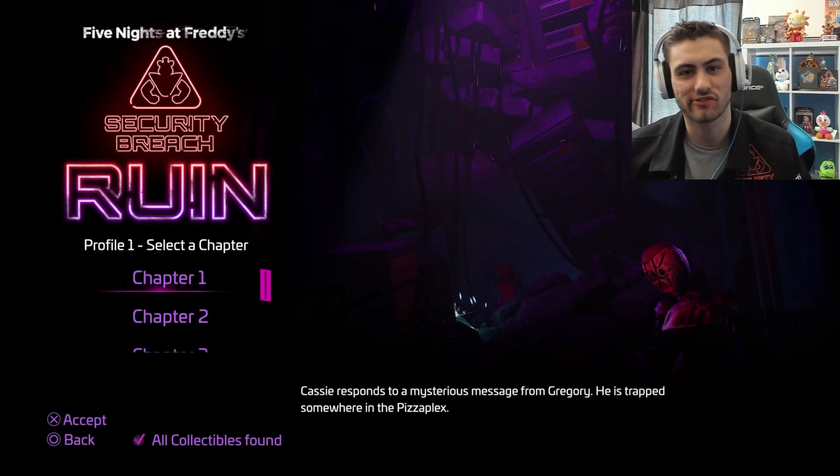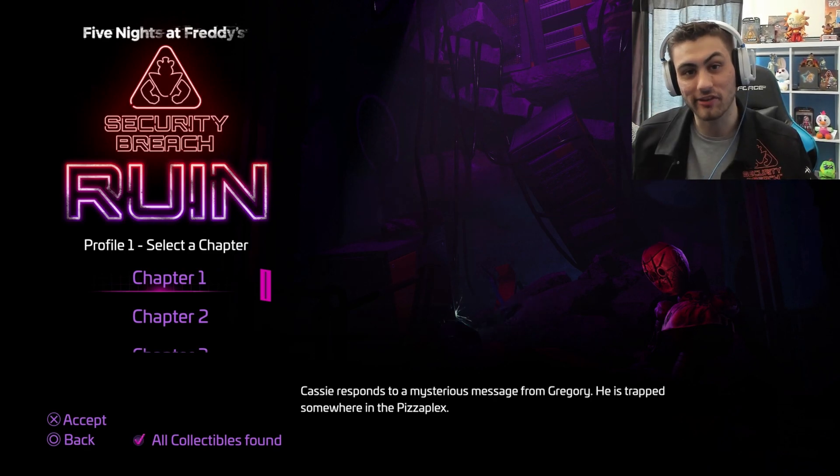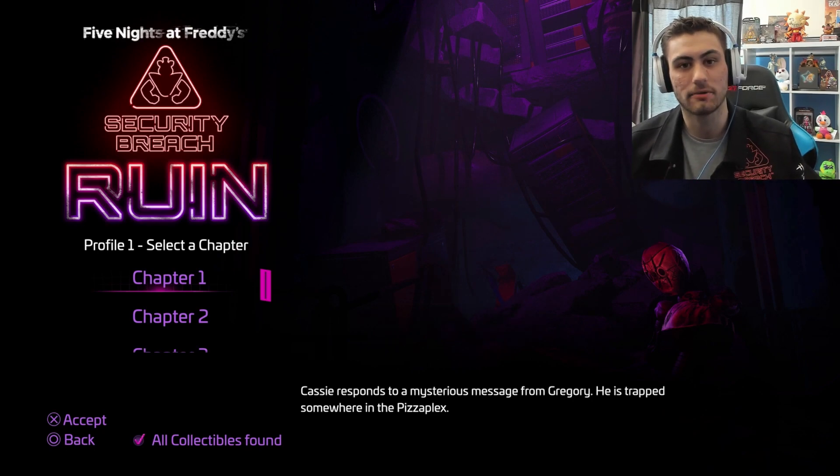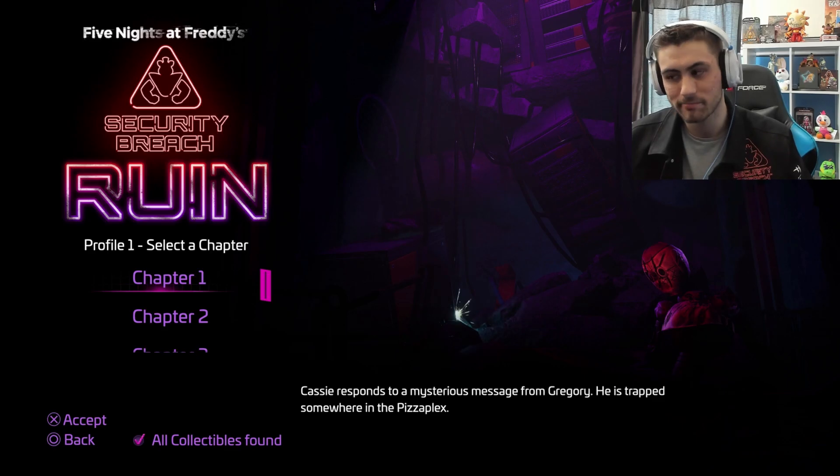Hey guys, welcome back to Five Nights at Freddy's: Security Breach Ruin. Today I'm going to be showing off all of the endings. There are three, including the one we already got. However, first there is something to do with deactivating all of the cleaner bots. It's not an ending — there is a hidden easter egg in Bonnie Bowl behind a wall which will open if you deactivate all of the cleaning bots.